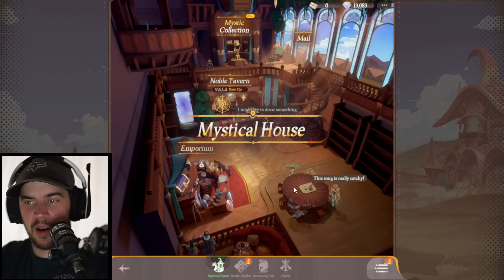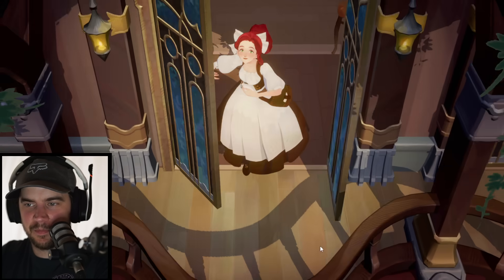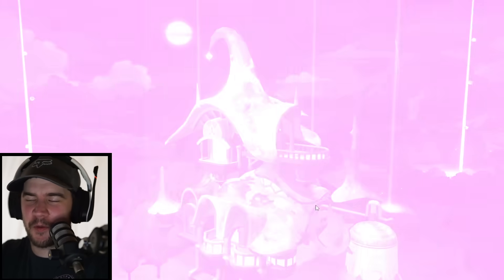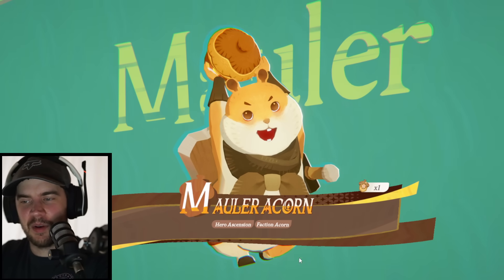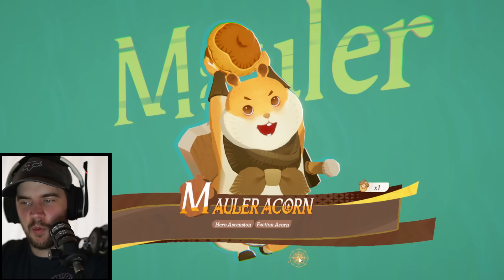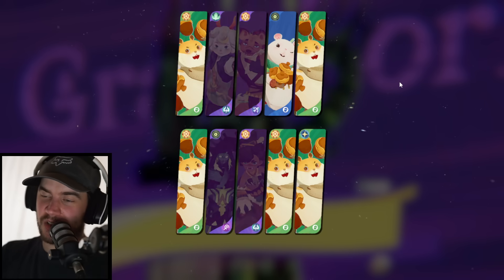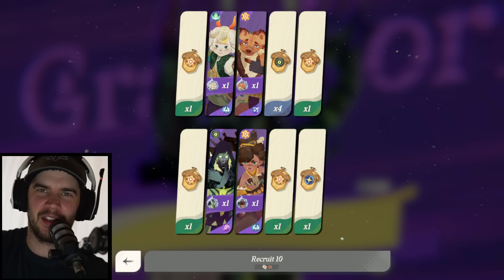All those codes — get them, get some goodies. Screw it, I'm going to do one 10-pull into the standard banner because I want to finish with a bang. Four purples — I'll take it! Odie, Coco — I think that's an ascension for Coco — Damien, and Viperon. Pretty solid all around. Anyway guys, that is going to be it for this one. Thanks for watching, hope you have an awesome day, and I'll look forward to seeing you in the next one. Cheers.